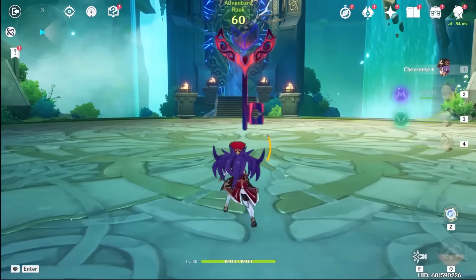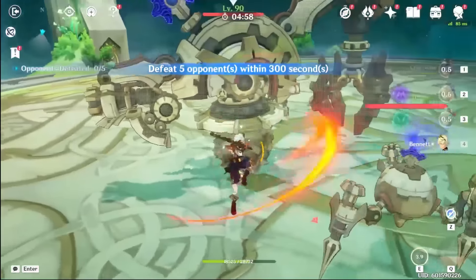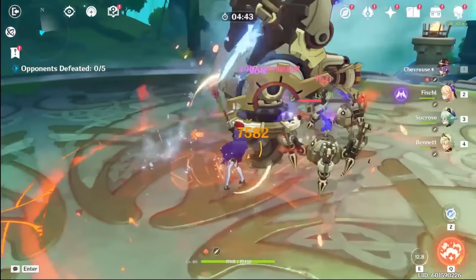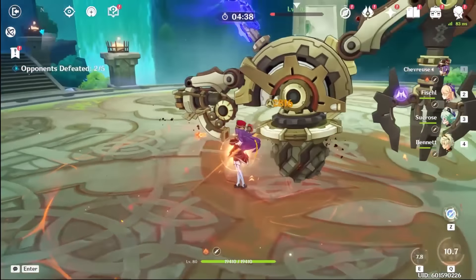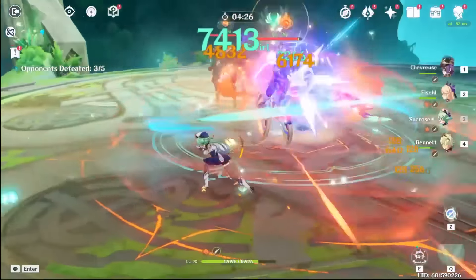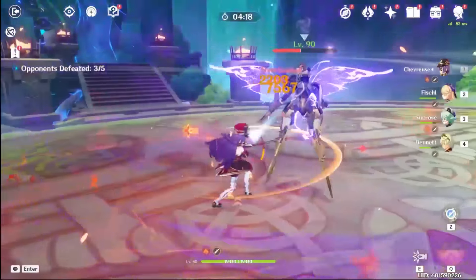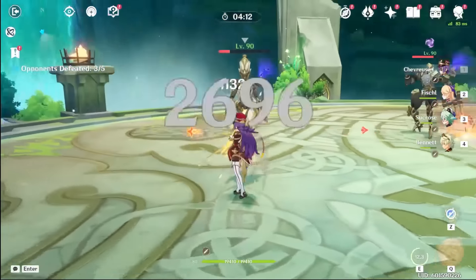This is our DPS Chevreuse. Let me get her burst up and then we can see how much damage she actually does. I have my C6 Bennett so I can just use... whoa, that actually did a lot of damage — 40k crits. Her playstyle is definitely like a quick-swap team. But if you have C6 Bennett you could definitely do her normal attack DPS, which is actually doing a pretty good job. It's like an Overload Hu Tao it reminds me of. And also she can heal, so we don't really have any problems with characters dying.